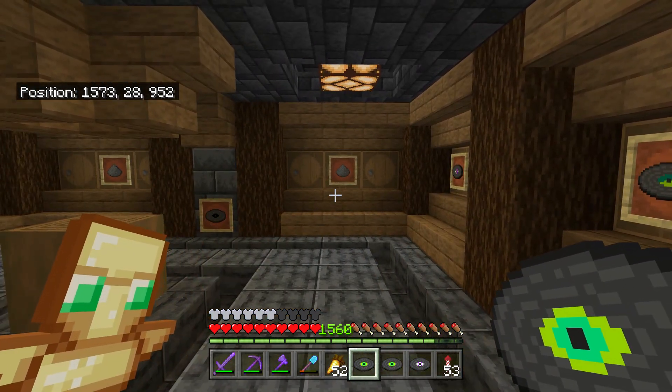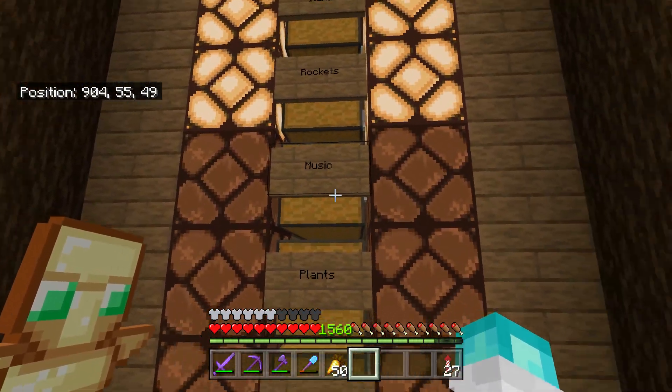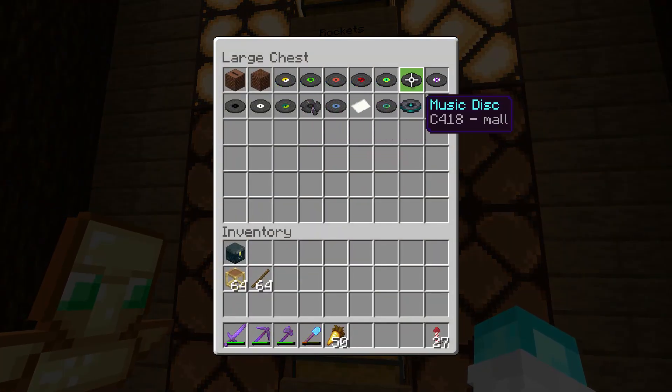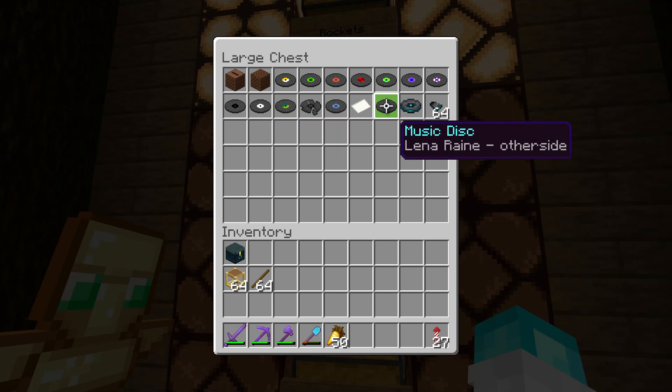I'm sure most of you figured it out - the reason I needed the records was to add to the music chest in the checklist room. I've added all of these ones up at the top and then these five here. These three items at the end I think I added in the last episode, and then I still need the pigstep. For some reason I thought I had one on this world but I must have got that confused with my previous world - I just can't find it anywhere.